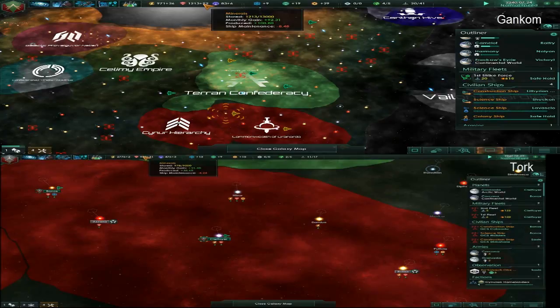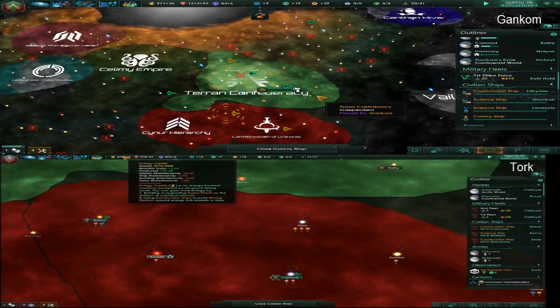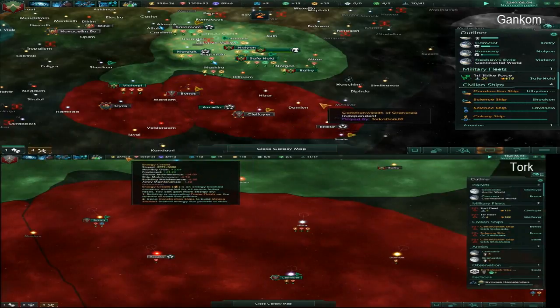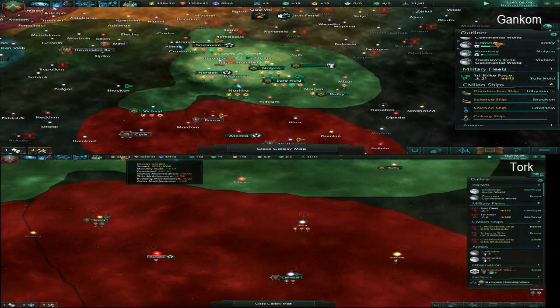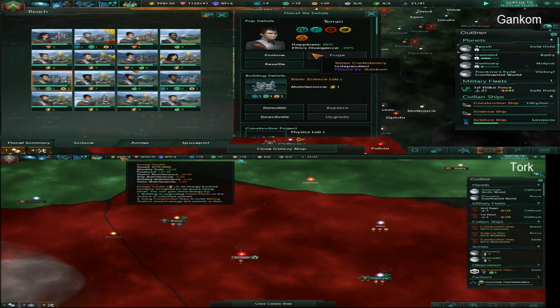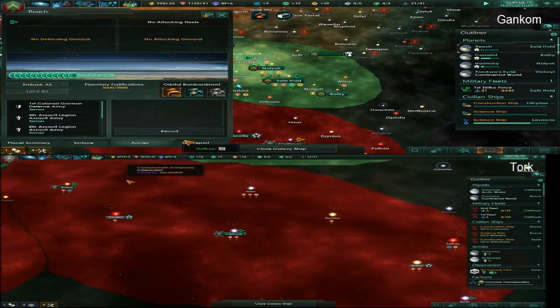How are you doing for minerals? I have a ton of minerals — about a thousand. Did you accept my trade deal? No, I didn't — I accidentally clicked it off and thought it was from an enemy. It was because I had an overabundance of a certain resource. I've got almost three grand in energy.